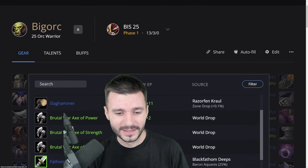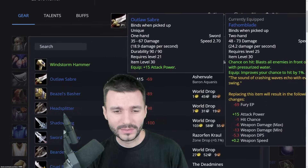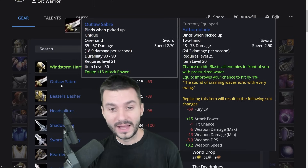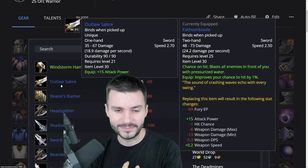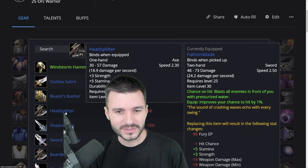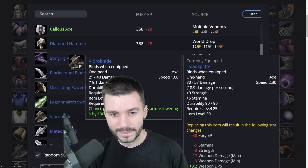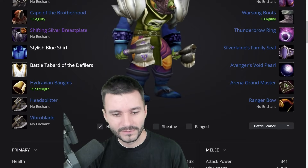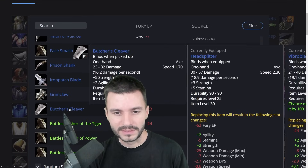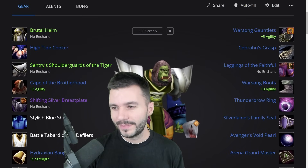In terms of dual wield, we have to go for one-handers. If you're playing an Orc, normally the Windstorm Hammer would be the best but it's a quest that sends you to Scarlet Monastery — it's a long quest chain for Horde. Outlaw Saber might not be available because Baron Aquanis might not be summoned. The Bezel Basher mace would be good, or a couple of axes like the Head Splitter — especially good if you're an Orc. Even the Viber Blade would work, but there are better items with stats. The Butcher's Cleaver has 5 Strength and 2 Agility, with 3 weapon damage on both.